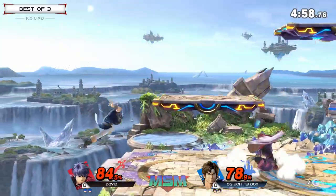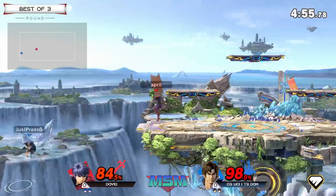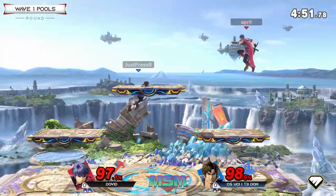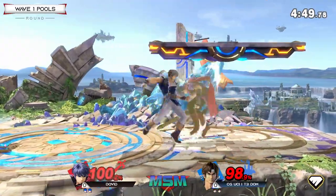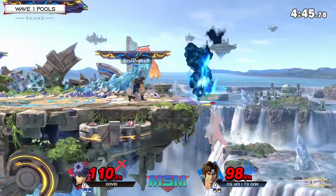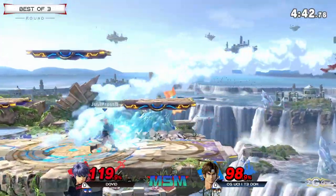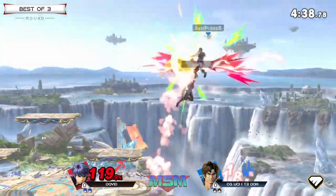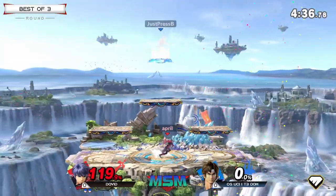Dom has to get off this ledge or corner against a character that has very, very strong kill options. David can actually kill T3 Dom right now with the up-air out of shield from the ledge if he reads the jump-up forward air that Dom's really famous for using. But he gets the falling Nair into up-air — very classic.